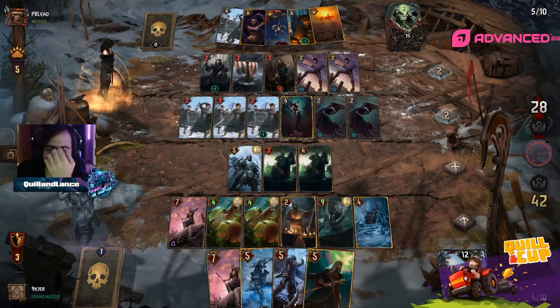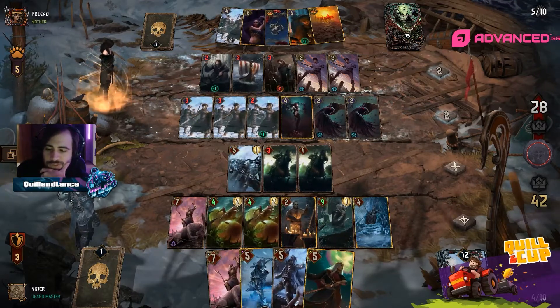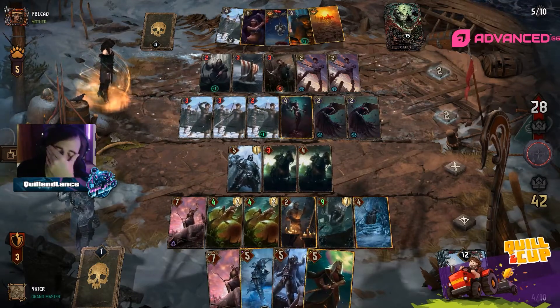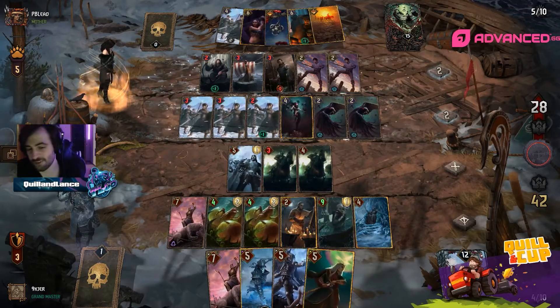Going deeper into this round gets pretty nice for you — it really shortens round two for more efficient bleeding. Although just hope he doesn't draw Eager and Heatwave, to deny a bit of the Azro value.